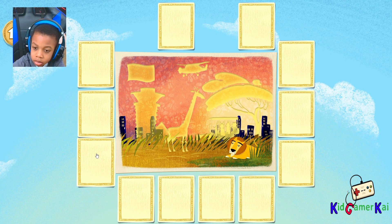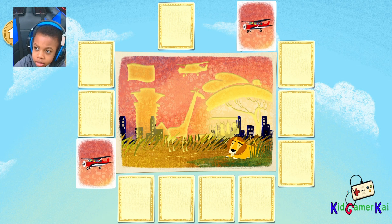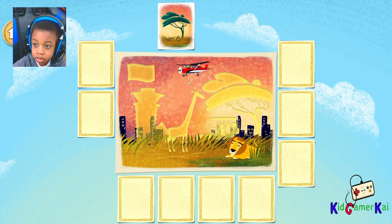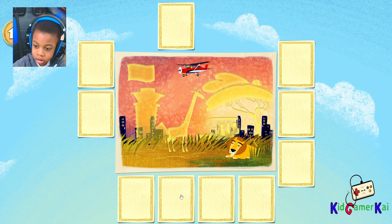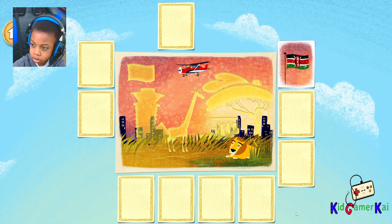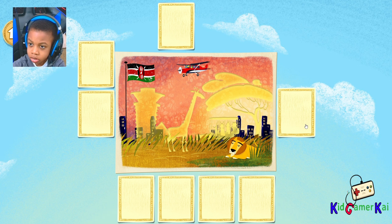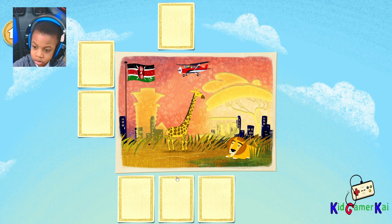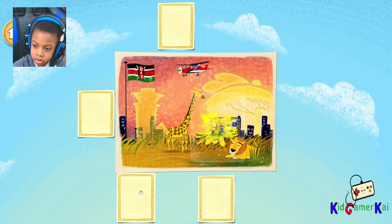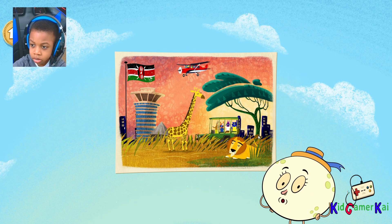Let's try another tile. Hmm, where can I find this? Airplane! Yes! Nairobi is the largest city in Kenya. Hmm, let's keep looking. Flag of Kenya! Great find! The flag of Kenya features a shield and two spears. Giraffe! Way to go! Giraffes are really tall and use their long necks to eat leaves from tall trees. Safari jeeps! Great job! Kenya is home to many different kinds of wild animals, many of which live in Nairobi National Park.